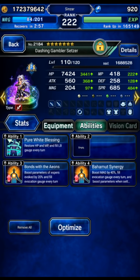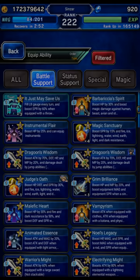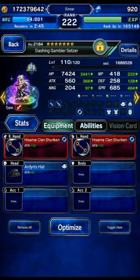We gave him some Esper fill gear as well. He's on carbuncle with dual cast — that's important.